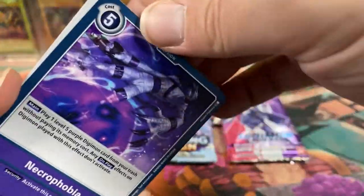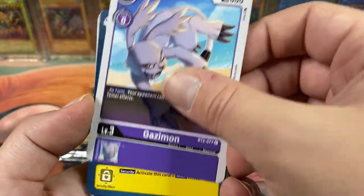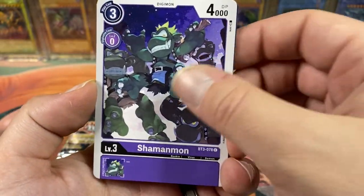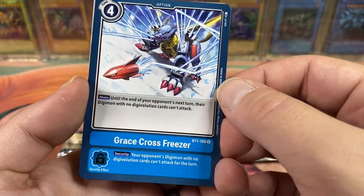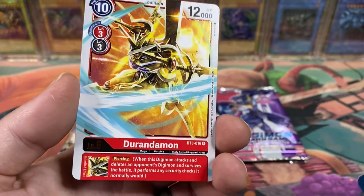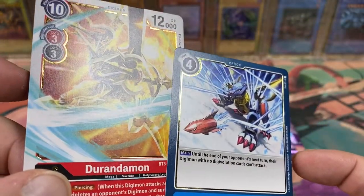Player One! We got a Necrophobia again, Vorvomon, Betamon, Gazimon — I remember him, he's like a weird creepy side character. Argomon, Shamanmon, Berdramon — Digivolved from Beomon. The weird creepy Sphinx. Grace Cross Freezer — I guess that's a rare. And Durandamon — that looks nuts, like if Arceus was a Digimon. Side note: I like that the rare foiling is gold and not silver.